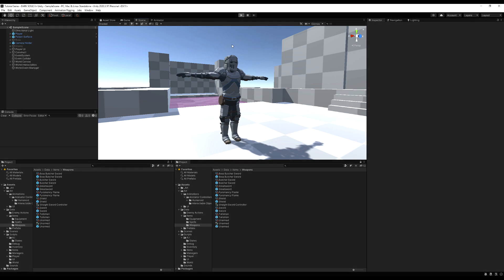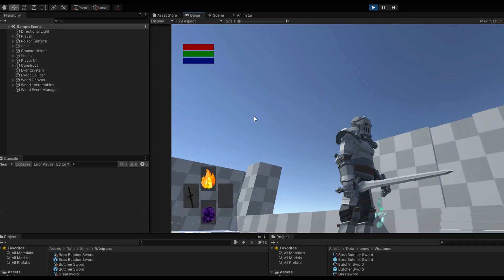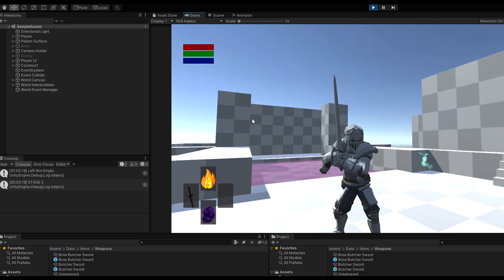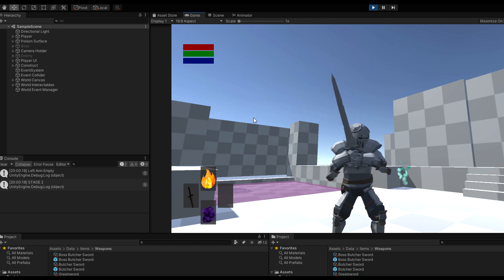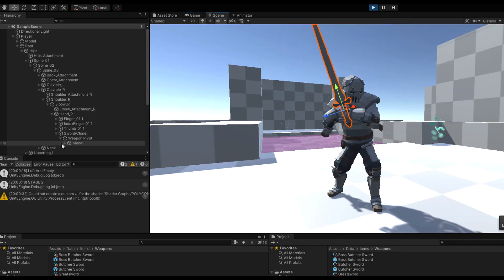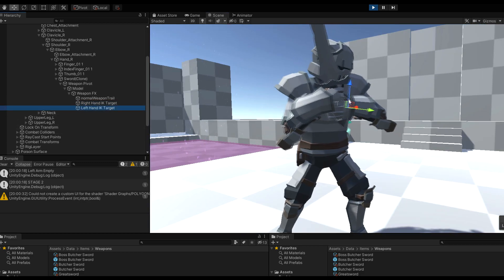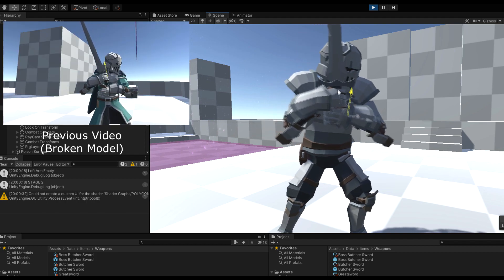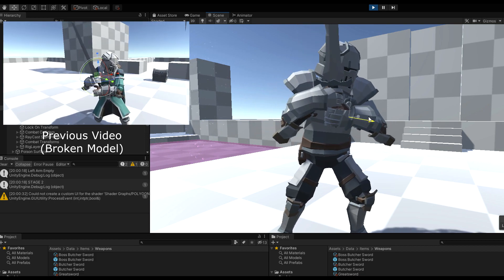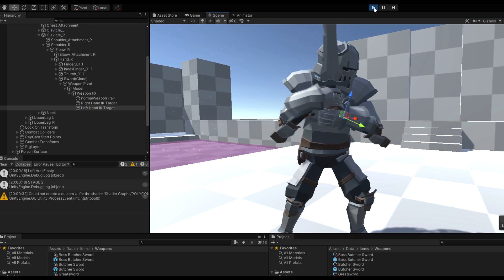If I go into the game here now, you'll see the new model all updated and all the transforms are fixed. If I press the two-hand button — these are the exact same transforms as before — you'll see I actually hold the sword correctly. The transforms on the sword's right hand and left hand IK are the same; the model itself is updated so the transforms are fixed. Watch when I grab the left arm and move it — look how smooth this is compared to before, where it snapped up and down. Now it's perfect because the transforms on the model are all correct.